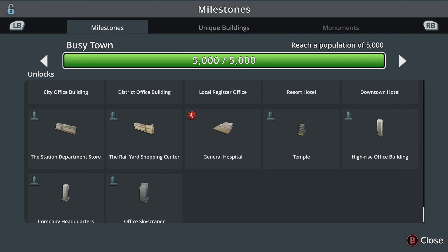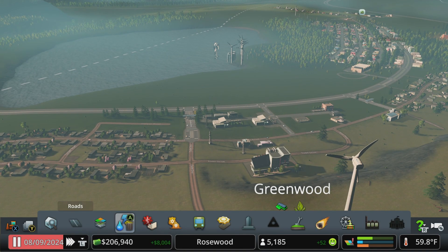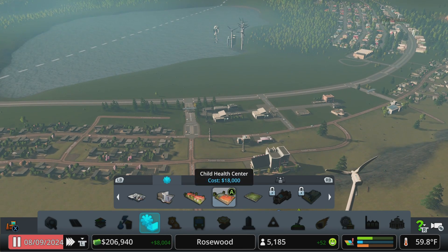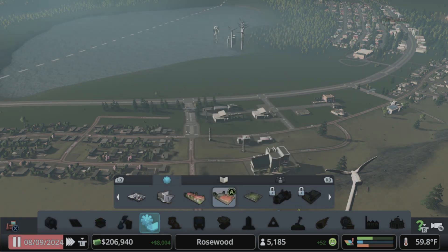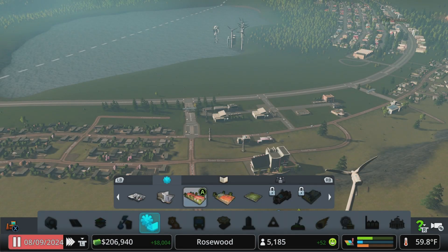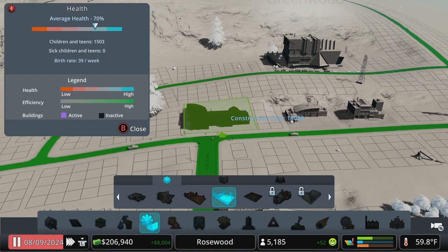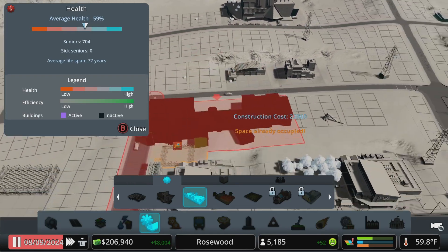There's actually a lot of stuff we can drop in from content creator packs if you have those. There's also some stuff we hadn't dropped in healthcare-wise, like the elder care and child care. This will actually boost the birth rate in the city, provides a health benefit, and helps citizens live longer. The longer they live, the longer they're paying taxes — so win-win.